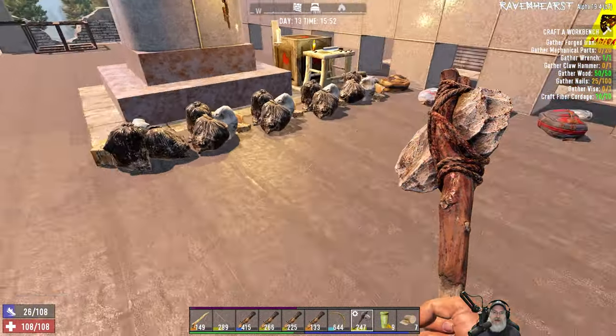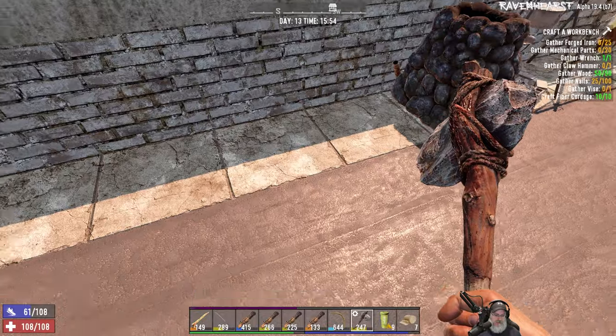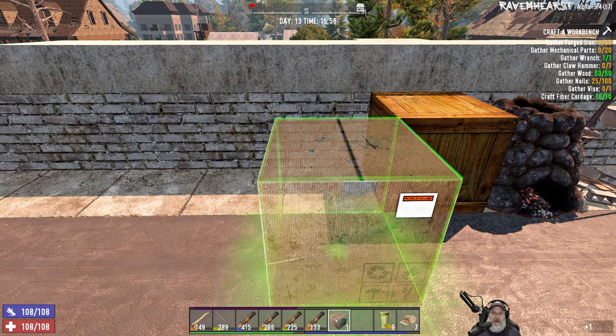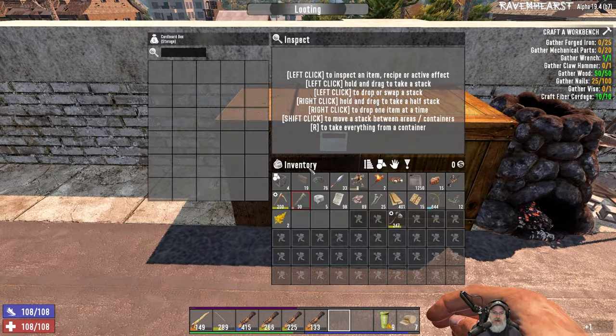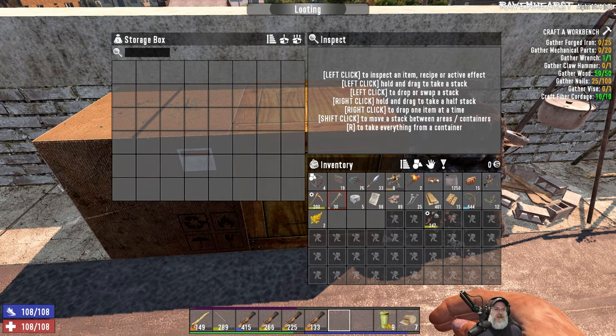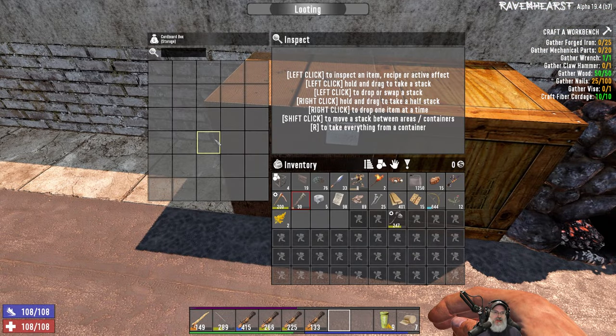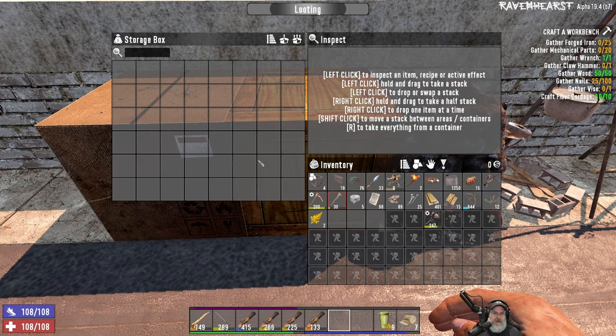Let's set these two down and see the comparison. Storage box and cardboard box. The cardboard box has 30 slots — but the storage box has more. That basically answers the question. The wooden storage box has more slots and that's what matters. The cardboard box is cheaper to make and definitely a good solution for the very early game, but as soon as you can make wooden storage boxes, that is definitely the way to go.